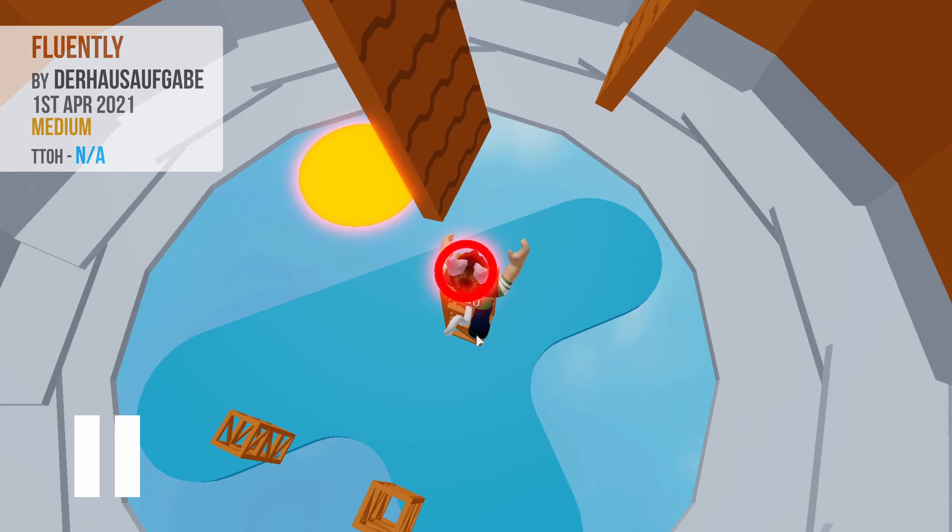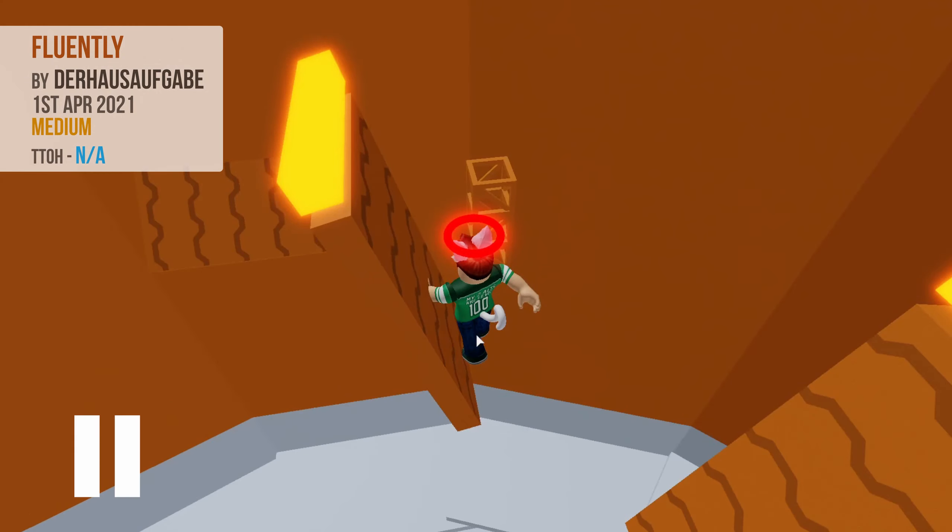Remember that these conveyors will be pulling you away from the direction you want to go next, so you may have to exaggerate your jump angle to account for this. Once at the fifth conveyor, jump across to the truss.